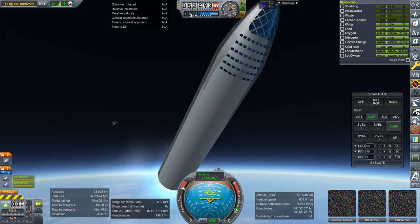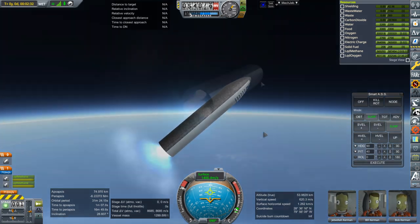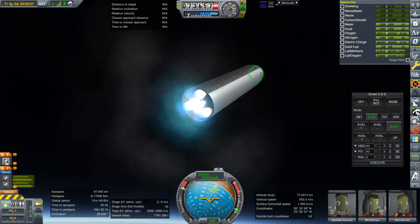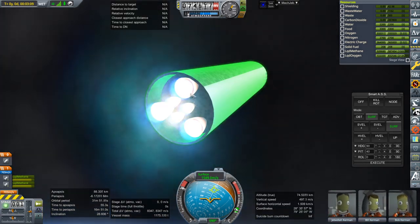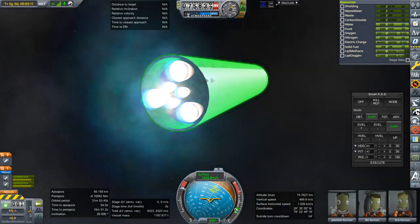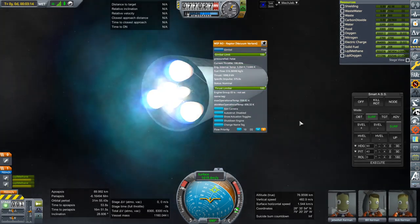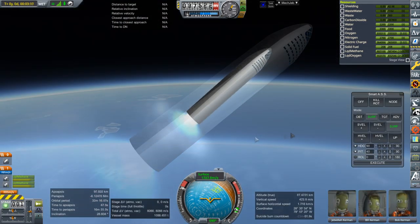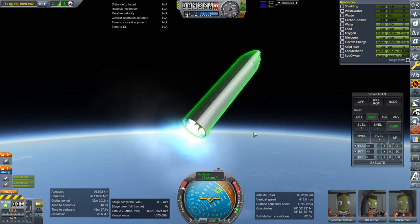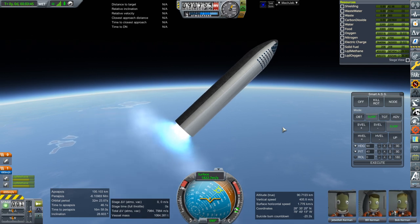The shininess is brought to you by Textures Unlimited, so keep that in mind. It's definitely not reading the right delta-V there, and that's because of the weird crew pod situation.